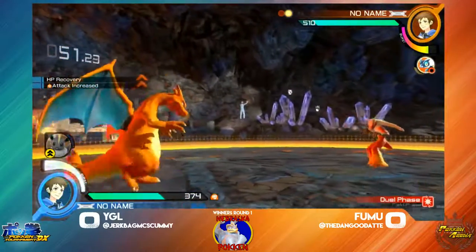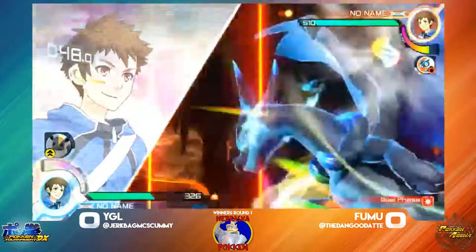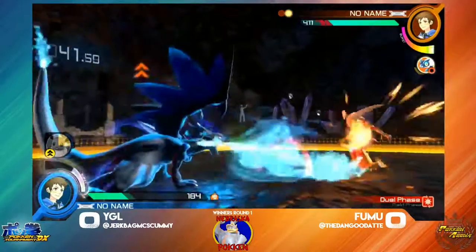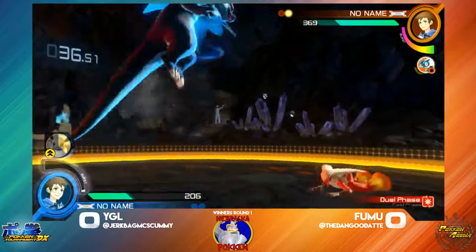So here we go. YGL popping his EB — he's definitely gonna be able to put some pressure on to get in. However, Fubu is just nicely stomping his approach. Now here comes Mega Charizard. This is where things can get scary for Fubu. However, Sky Uppercut is working out in his favor. Look at that damage from Plane Star — it's just a powerful move in burst, and its chip damage is absolutely insane.